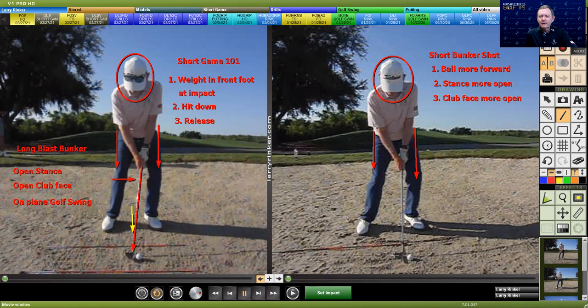If you look over here on the right, on the short bunker shot, the ball position is what we call more forward or toward the left foot. And there is really no forward shaft lean — it's pretty much straight up and down at 90 degrees.